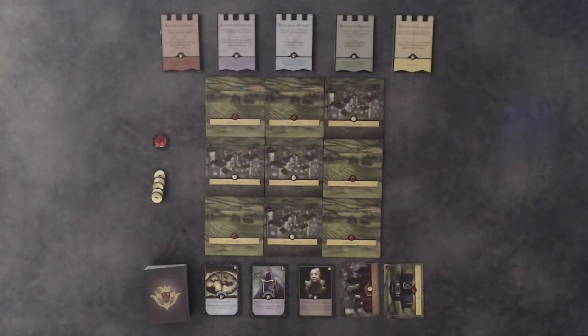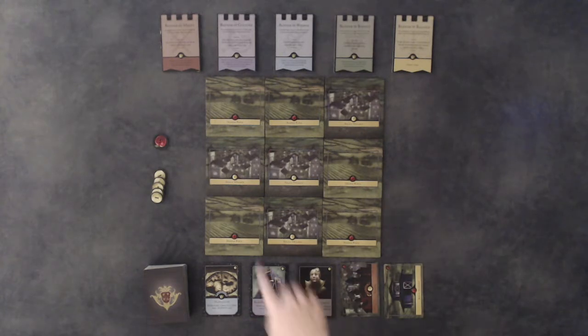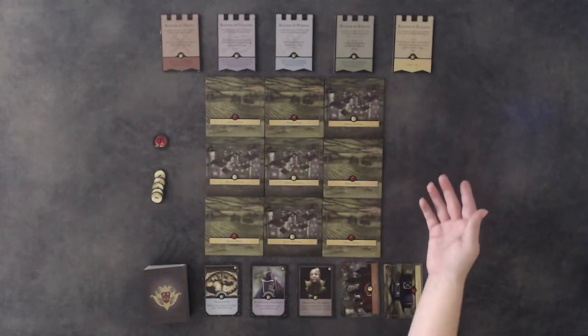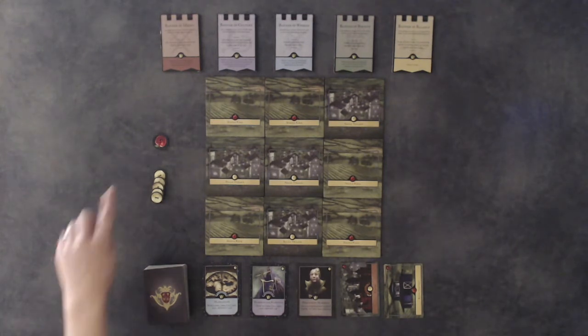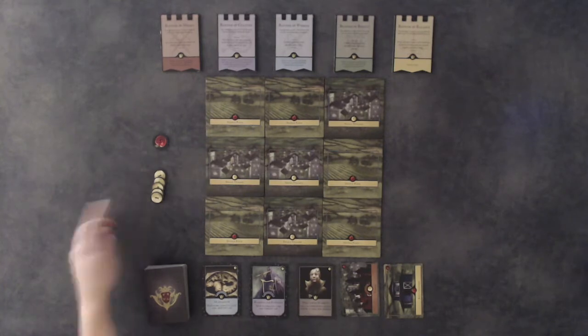Place the five banners near the board, either above the market or above the board. If this is your first game, you may want to consider playing without the banners since they add some extra rules. Finally, give each player five food and five gold. Now you're ready to play.